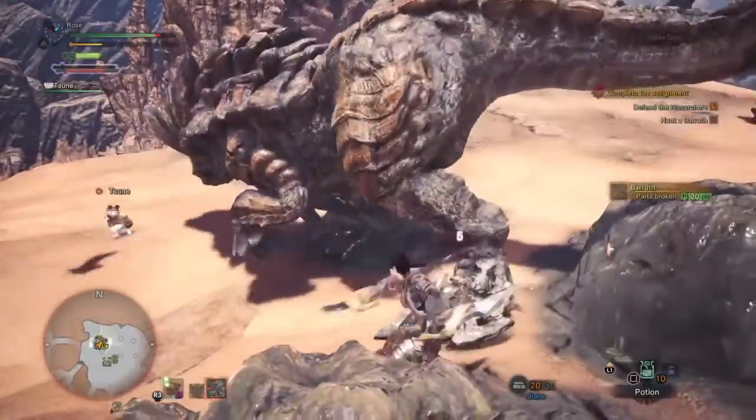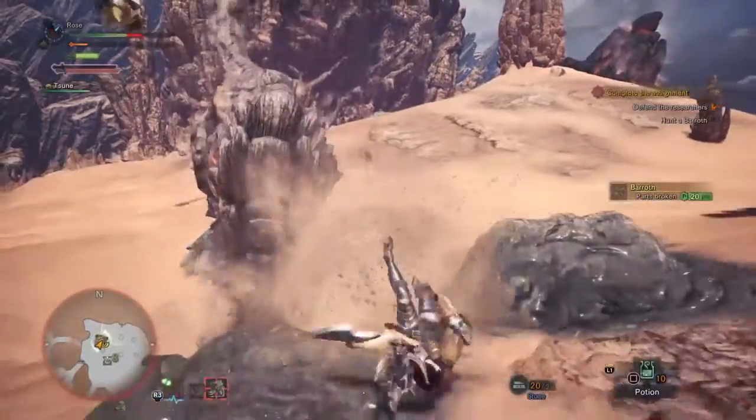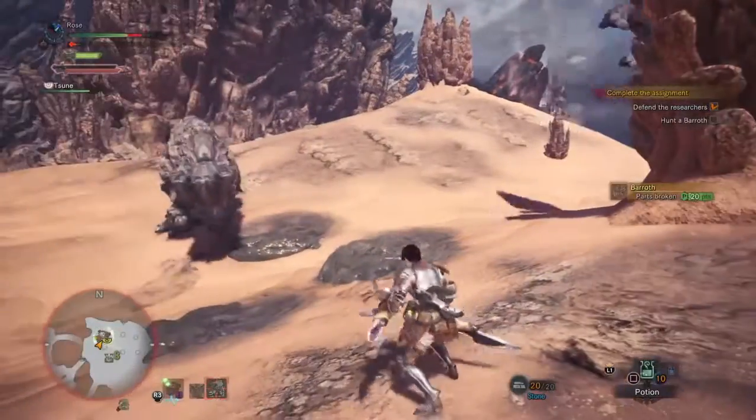Its weak points are its tail and arms. You can break the Barrowth's head, arms, and legs, and its tail can also be cut off.